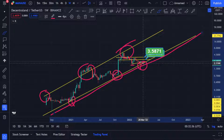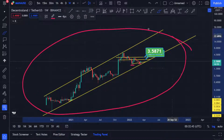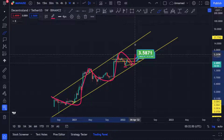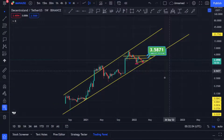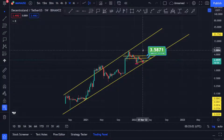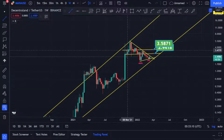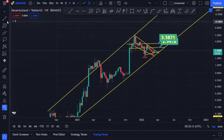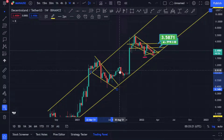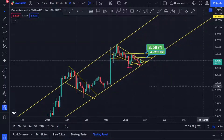Support, support, support — if you break this support line which sits at $2.11 and close the candle below it, then you're coming to the downside. If it respects this support and resistance, expect the formation to continue in this manner. If Bitcoin breaks $60,000, MANA is going to follow. I can see MANA making this resistance line and support line — same pattern as before: held support, broke it to the upside.